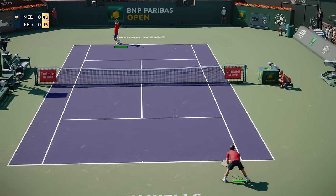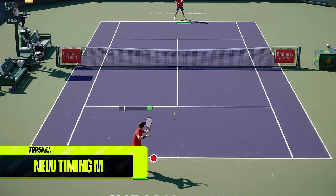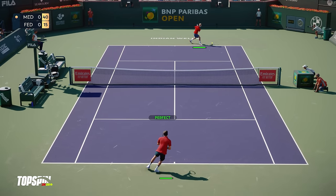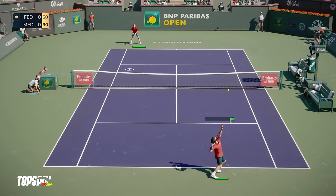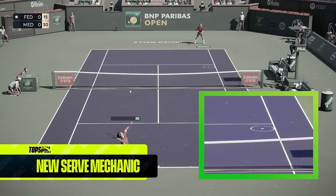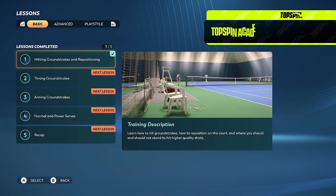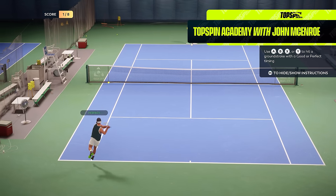One thing you might have noticed is that we've added a new timing meter to help understand how timing works, and to clearly show when the best time is to release the shot button to hit your shots with perfect timing, giving them maximum power and precision. Another noticeable upgrade in this game is how serving works. We've left the serve mechanic from Top Spin 4 behind and implemented a new one, which we think better simulates what it feels like to serve in tennis. We'll let John McEnroe tell you all about it in the Top Spin Academy, which is the section of the game where you can learn everything about gameplay and tennis in general.